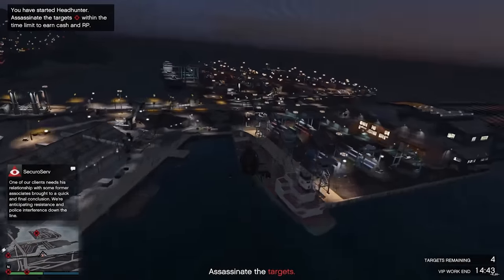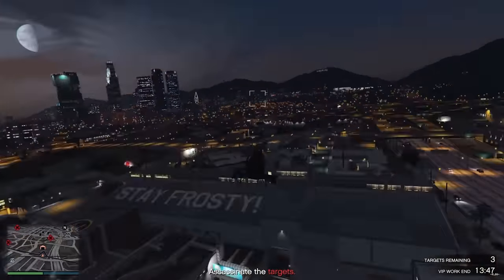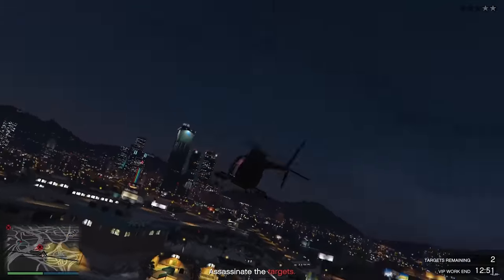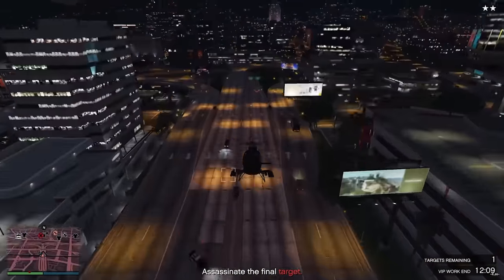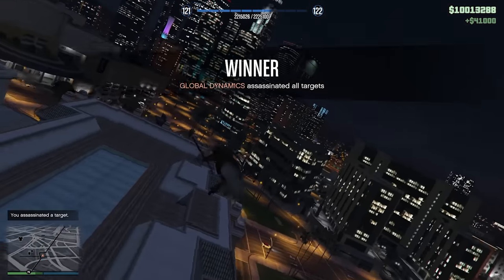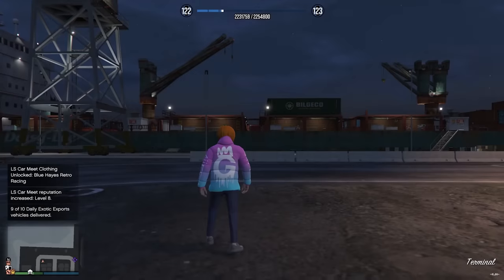At this point I decided this is ridiculous. It takes me literally three to four minutes to do Headhunter, and it pays more. So that's what I did. As you can see, Headhunter took about three and a half to four minutes — the last kill took a while. But what is the point of doing these exotic missions when you can do a Headhunter in three to four minutes and get paid more? It doesn't make sense. We made 41K from Headhunter — a thousand more than the exotic exports and it was quicker. But I got another exotic car anyway because I was obsessed, then another, and then we were at the very end.